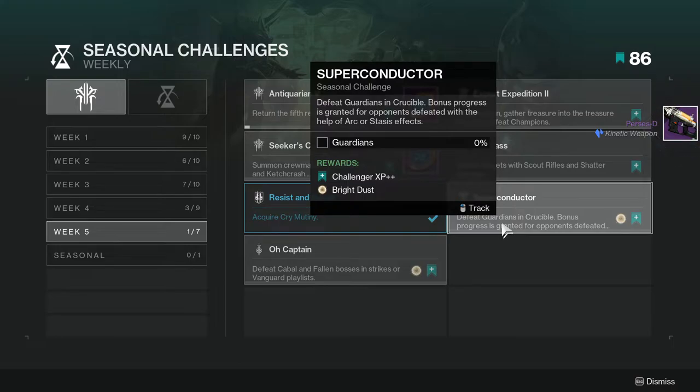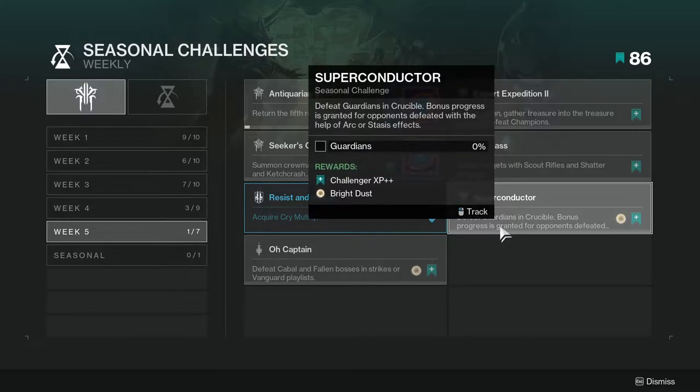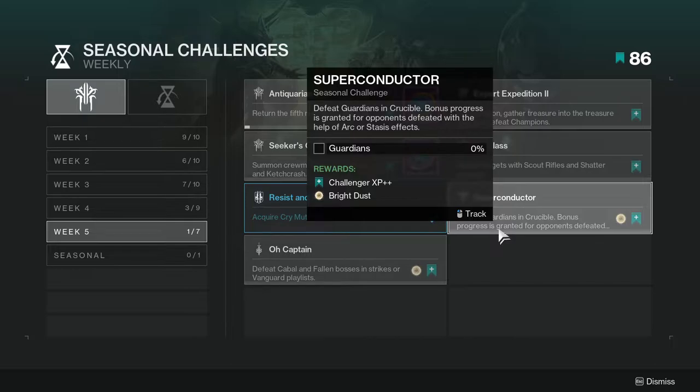Superconductor: defeat guardians in Crucible. Bonus progress is granted for opponents defeated with the help of arc or stasis effects. Not hard. Everyone and their mom is using arc right now. If you don't want to use arc, stasis is also a good option.